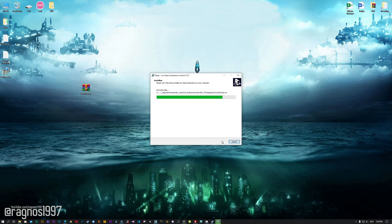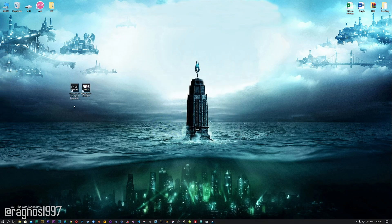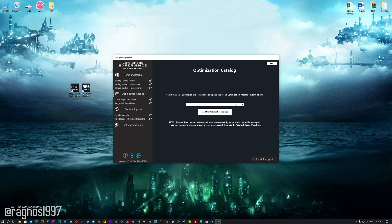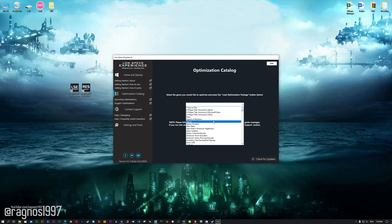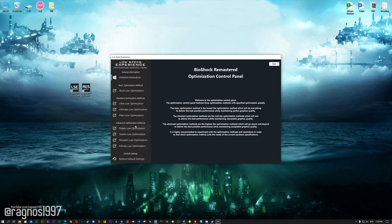Now start the installation process for the Low Specs Experience. Once it's done, start it from your desktop shortcut and head over to the optimization catalog section. From this drop-down menu select Bioshock, Bioshock 2, Bioshock Remastered, or the Bioshock 2 Remastered, and then press load the optimization package. Now, the Low Specs Experience will automatically check if your game is supported by this optimization. If it is, press OK and the optimization control panel will load.